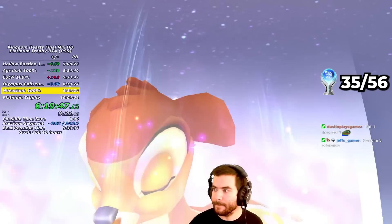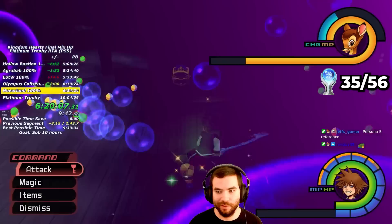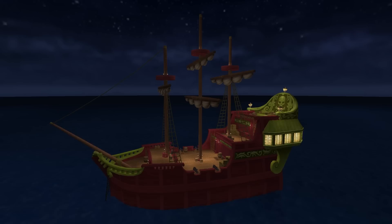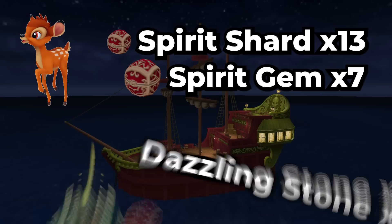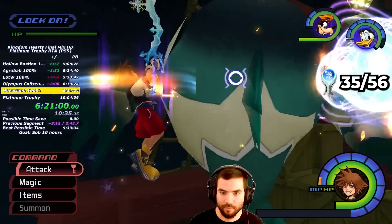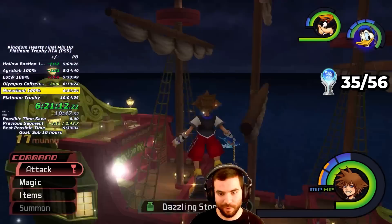Now the fun part begins — from this point on I'll be summoning Bambi a lot. The way Bambi works is for every enemy you defeat, his charge meter fills up. Once full, Bambi drops either a healing item or synth items specific to the world you're in. Unfortunately, this wimpy deer can decide not to drop what you want, so he can be my best friend or worst enemy. My goal in Neverland is to get 13 Spirit Shards and 7 Spirit Gems from Bambi, and I also need 6 Dazzling Stones from Jet Balloon. Jet Balloon is a pesky Special Heartless — really fast and unpredictable. The general idea is to use Stop on him and get Goofy to damage him as much as possible with Tornado. Jet Balloon can drop up to 2 Dazzling Stones at a time, and the Dazzling Stones can completely vanish into the ocean if you fail to catch them.